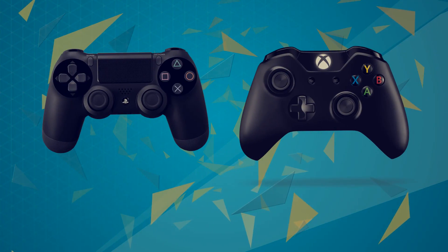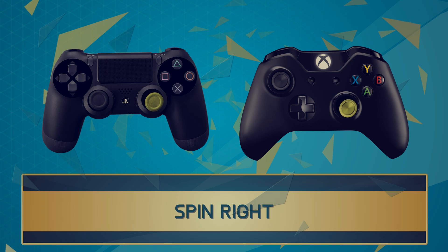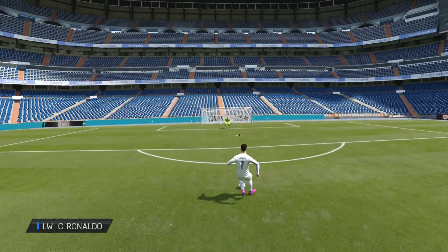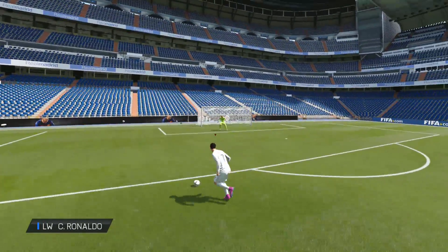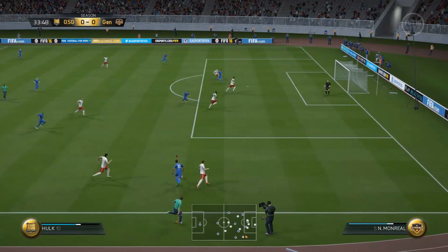Now the next skill moves we'll be covering are skill moves that are really good to use for situations where your opponent's players are running alongside you. The first one is the spin — you need four-star skills to pull this off. It's really effective to use out on the wing, in my opinion, or on the edge of the box.